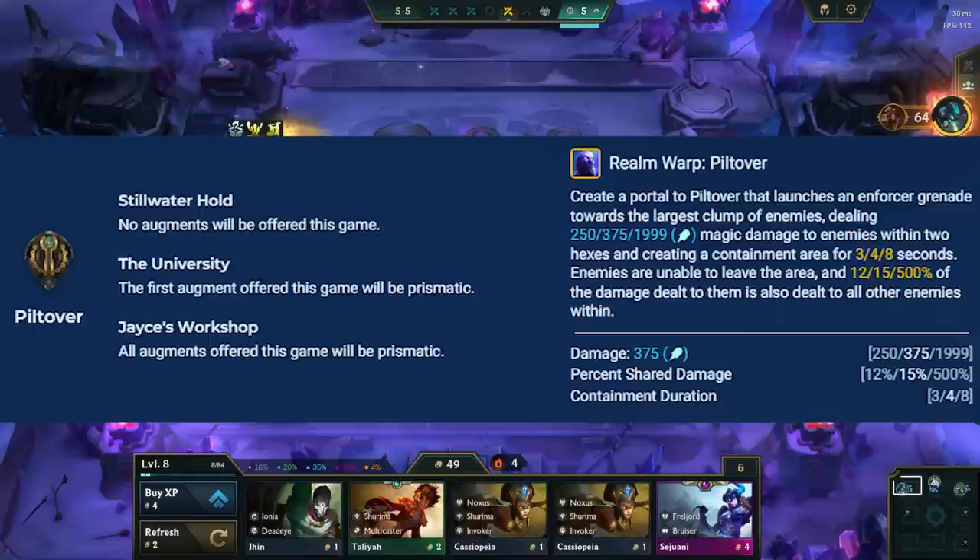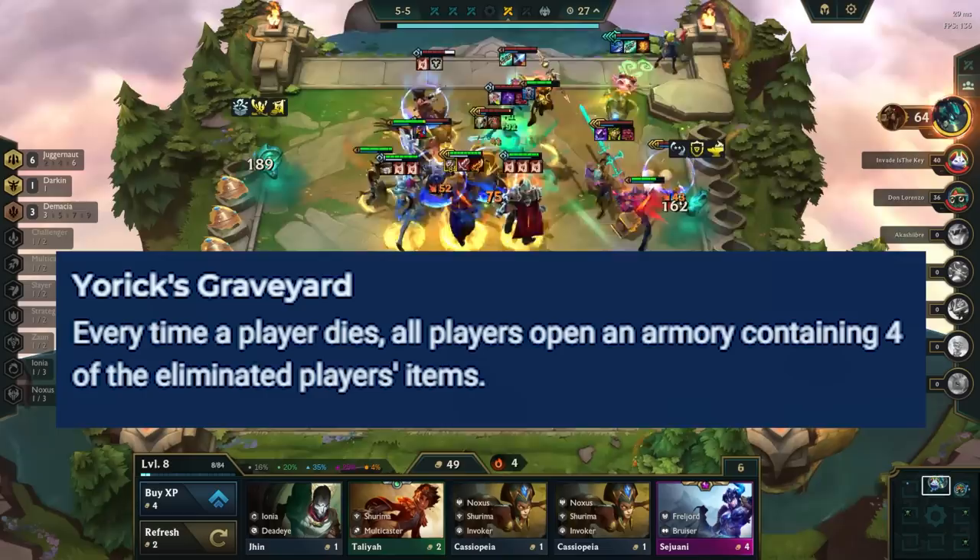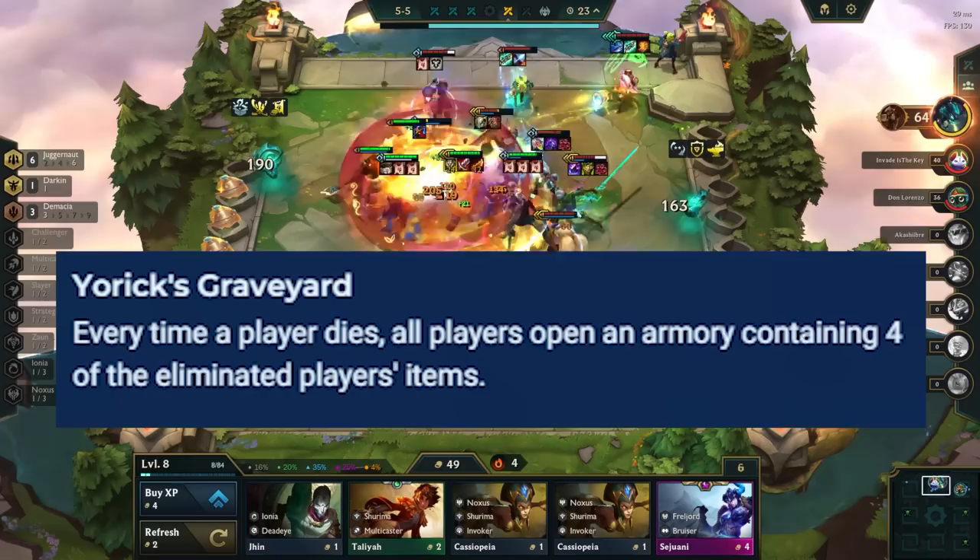Moving on to Shadow Isles, Yorick's Graveyard lets you pick one of four items from every eliminated player right after they die. If you are healthy coming into the late game, play comps that can use multiple carries like Zeri with Urgot, or Shurima with Azir, Nasus, and Aatrox. You pick from four random items, so don't count on getting something useful every time.